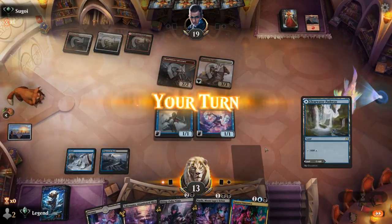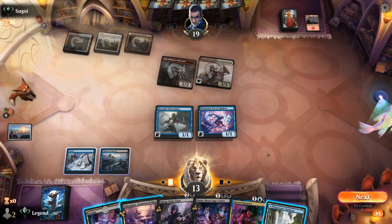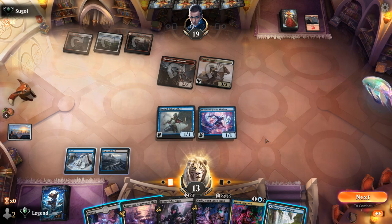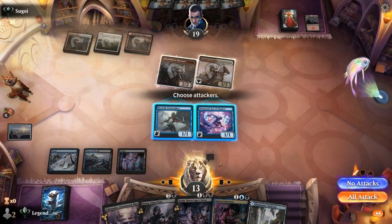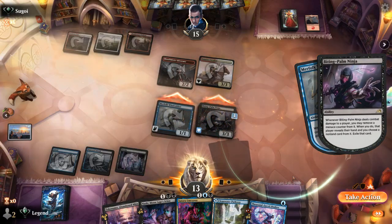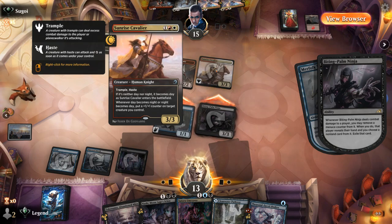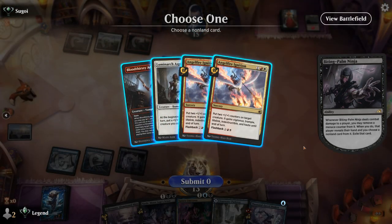Now it's time to ninjutsu Biting Palm Ninja for a look at opponent's hand — or play Umezawa to stabilize, though any removal spell makes that harder. We're taking quite a bit of damage so we go for the Biting Palm. We send both creatures, pick up Thousand-Faced Shadow to ninjutsu later. Opponent's hand is stacked — Angel of Ignition, which we exile so they don't get it back. Because we didn't cast anything, Cavalier will transform and get an extra counter.